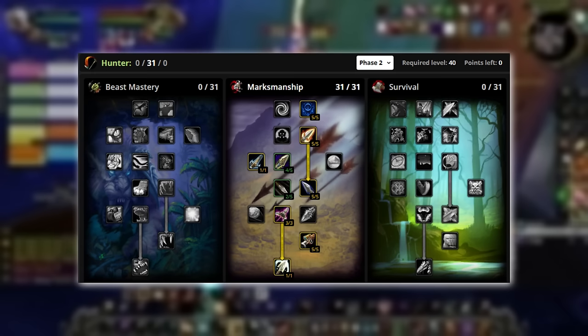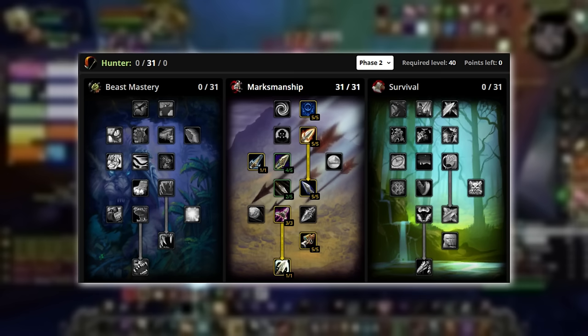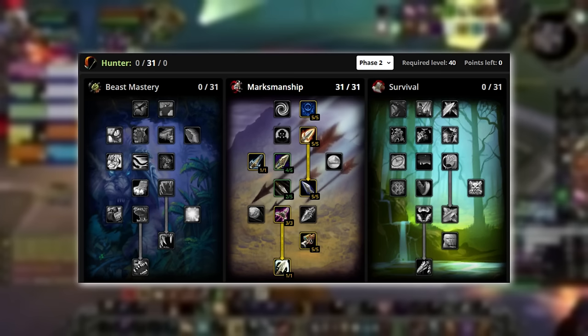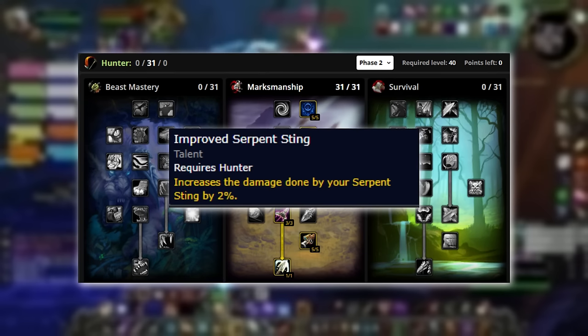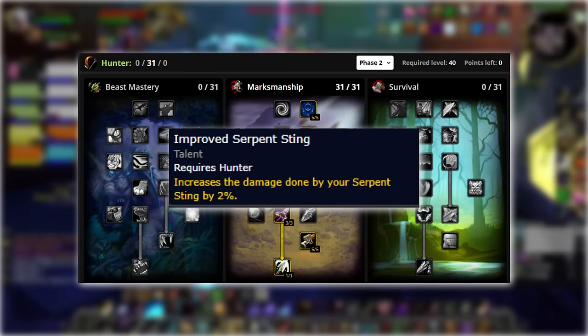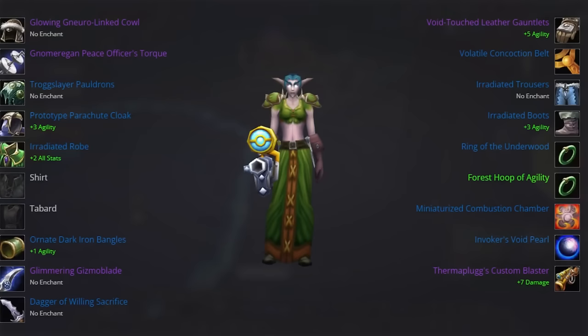For our talents, we run 5 out of 5 Efficiency, 5 out of 5 Lethal Shots, we pick up Aimed Shot because even if we only use one Aimed Shot as a precast before pull, it's still better value than any other option. Then we go 4 out of 5 in Improved Arcane Shot, 5 out of 5 Mortal Shots, 2 out of 5 Improved Serpent Sting, 3 out of 3 Barrage, 5 out of 5 Ranged Weapon Specialization, and True Shot Aura. You may wonder why we only put 2 out of 5 into Improved Serpent Sting since so much of our scaling is based on that spell — it's not because it's a bad talent, rather the rest of the talent tree is just too good.